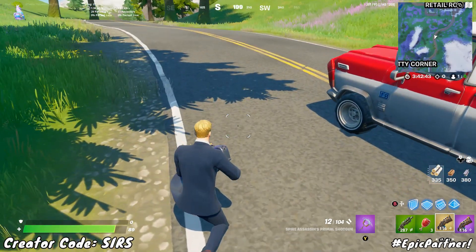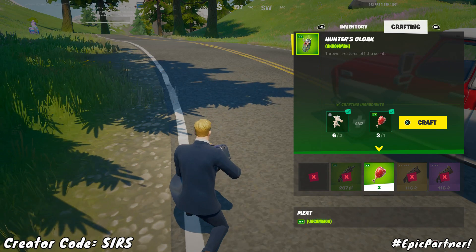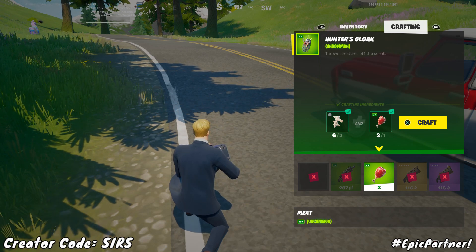Now basically, the main way of taming a wolf is first of all to craft a hunter's cloak, which if you go into your inventory and scroll over once you have a piece of meat, you'll be able to craft one with two bones and also a piece of meat.